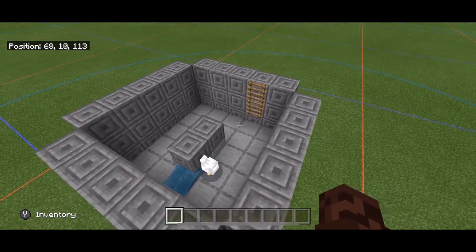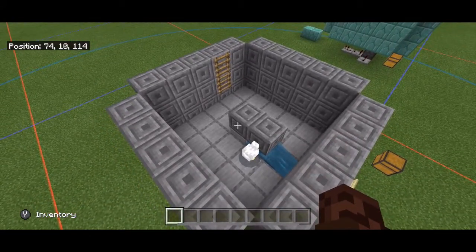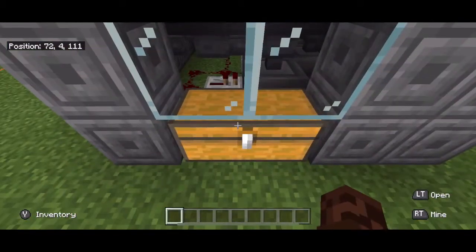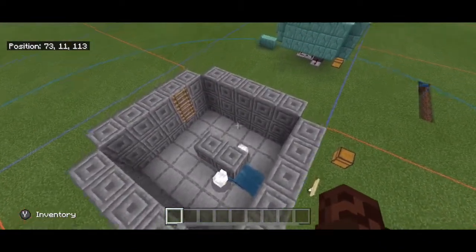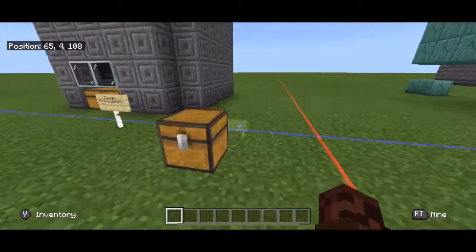You essentially don't have to do anything for the chickens to multiply, as long as you have a couple of chickens to get started. This may sound terrible, but once this thing is full you can hop in there and start hacking away with a sword — you're going to get tons of chicken meat and feathers, which go down into a chest. As long as you leave a couple of chickens remaining, you don't have to worry about starting your farm over; it will automatically do it for you.